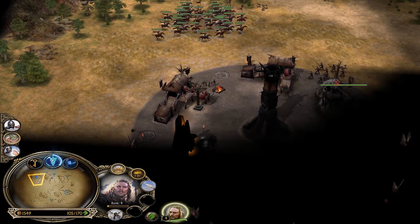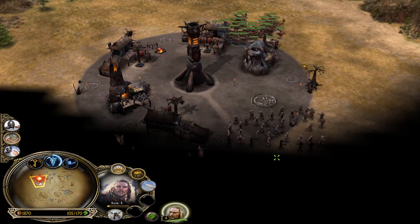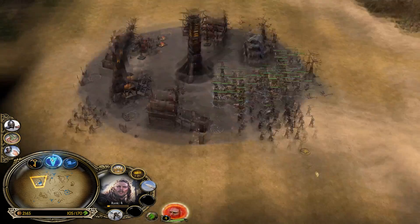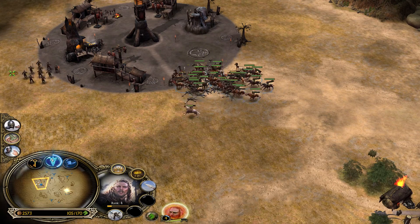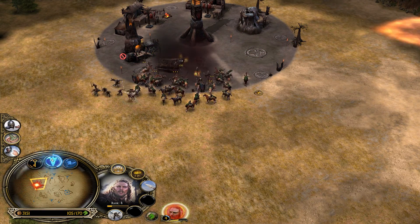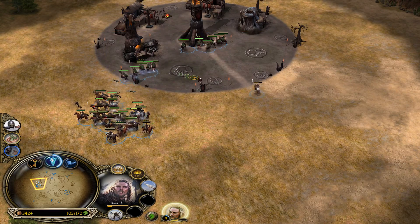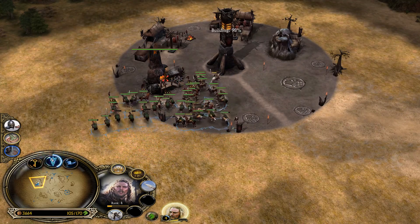Alright, towards these guys. There's a severe lack of pikemen here — that's what I like to see. We could literally just destroy their base here. Keep Eomir alive though. This mission is actually super easy.